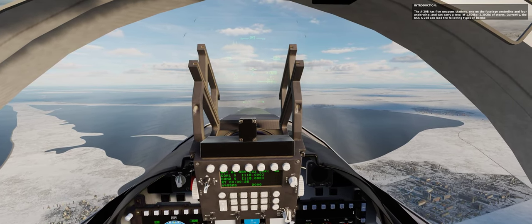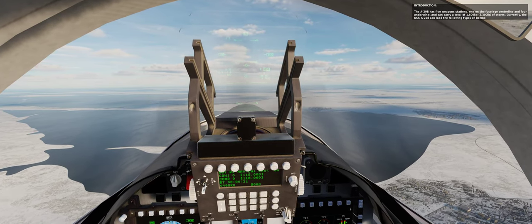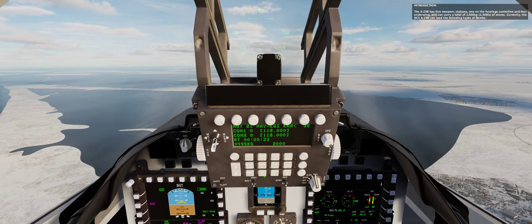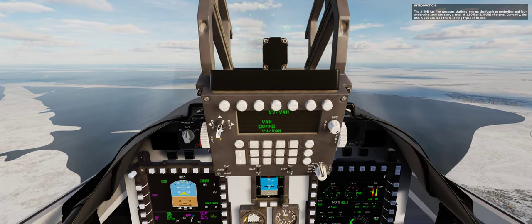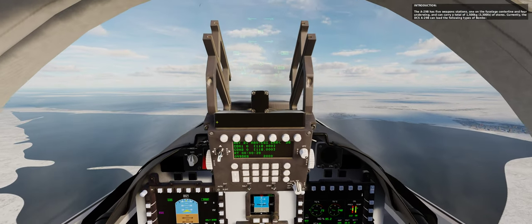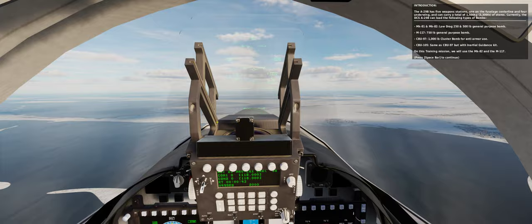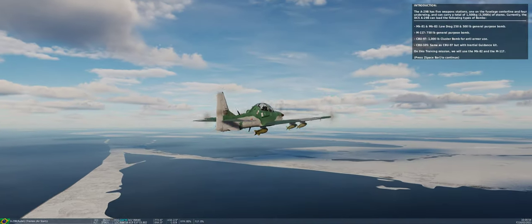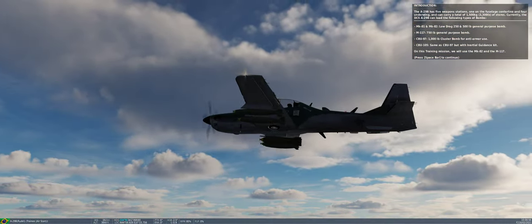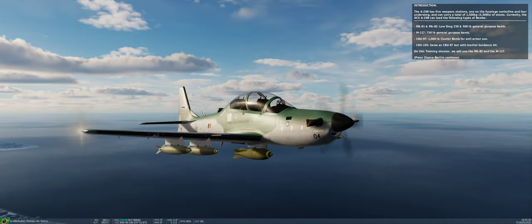The A-29 Bravo has five weapon stations: one on the fuselage centerline and four underwing, and can carry a total of 3,300 pounds of stores. Currently, the DCS A-29 can load the following types of bombs: Mark 81 and 82, low drag general purpose bombs of 250 and 500 pounds; M117, general purpose bomb of 750 pounds.